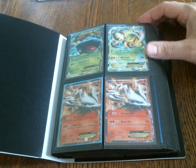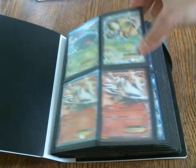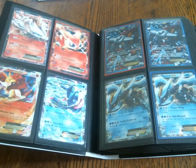I'll start off with the grass types. A brand new addition to the trade binder is this Chesnaught EX, which I got from the tin of course. And also the Delphox and Greninja EX — those are also brand new additions.